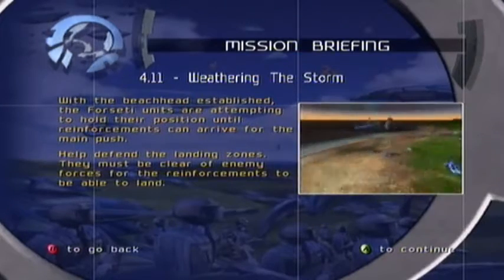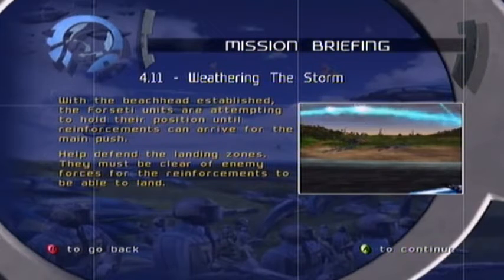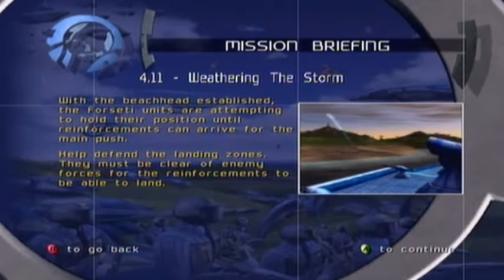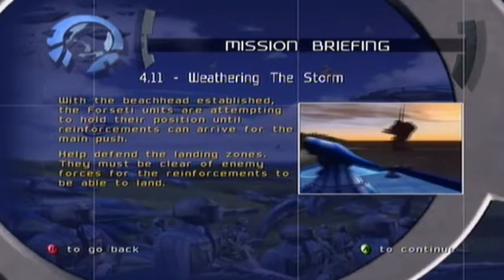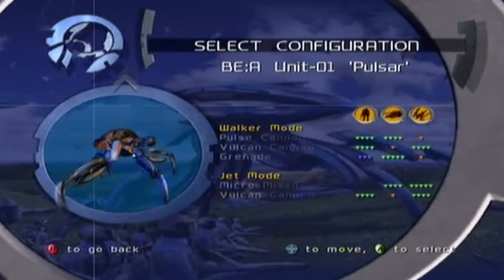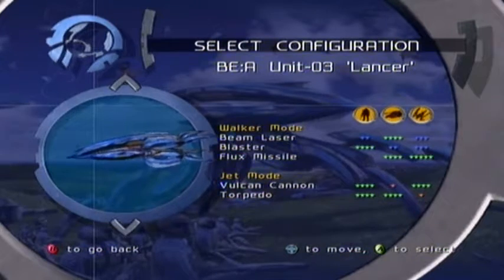With the beachhead established, the Forseti units are attempting to hold their position until reinforcements can arrive for the main push. Help defend the landing zones - they must be clear of enemy forces for the reinforcements to land. I'm getting a lot of repetition in these missions as well. I've had to do this whole defend area a lot of the time.